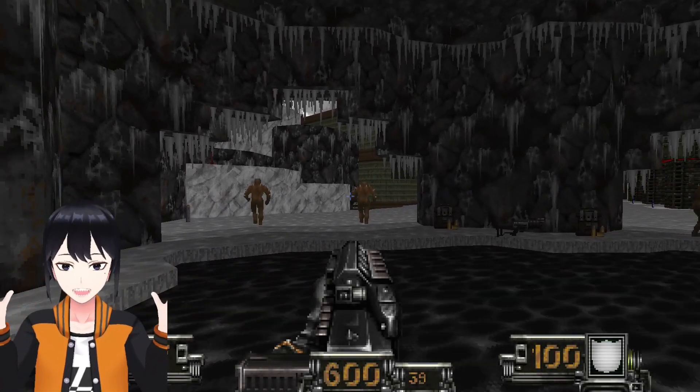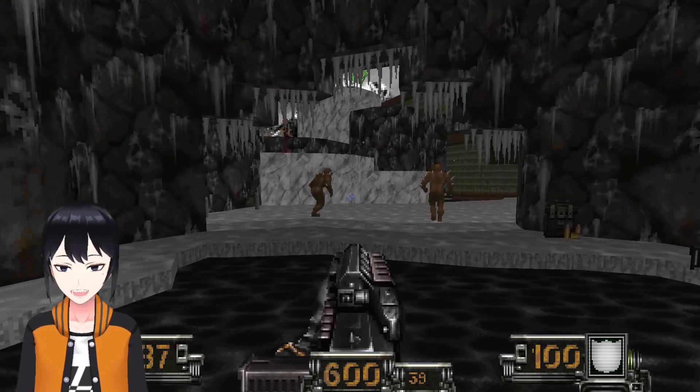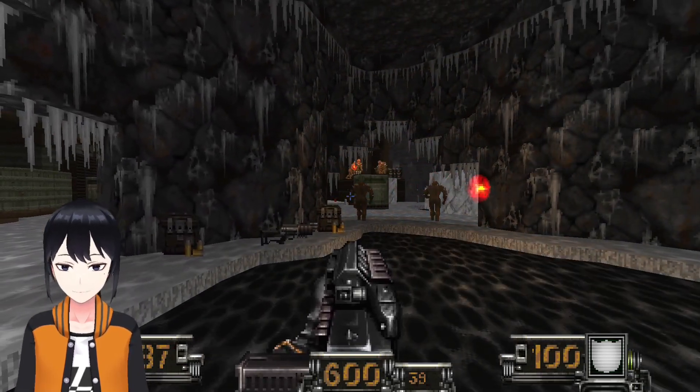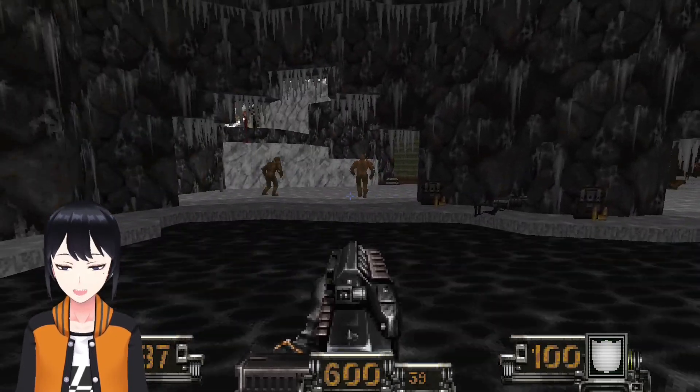Hello everyone, this is Matt and welcome to the fourth part of my DVP-35 Strugman Syndra playthrough with Inferno Suture. This is map 4, which is called the Snowball Effect.